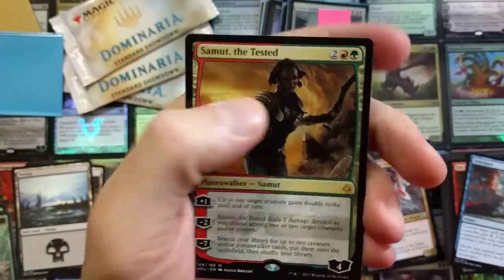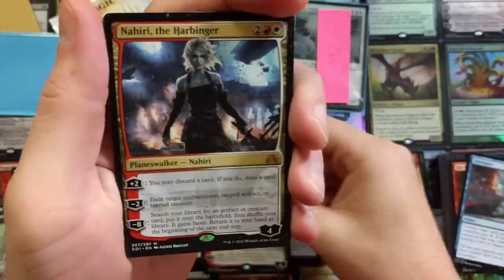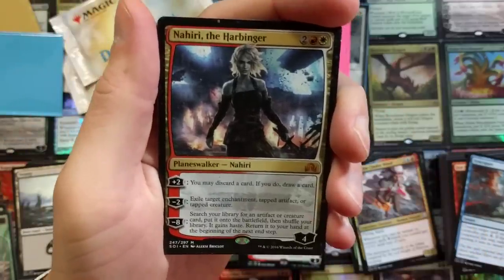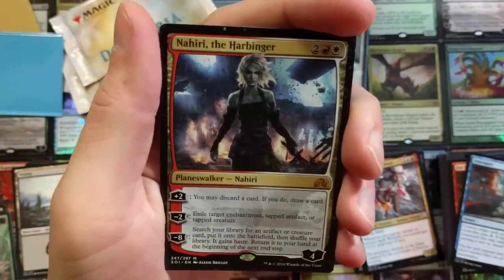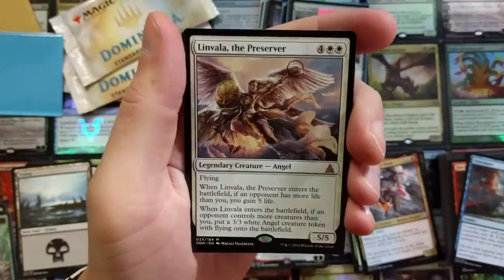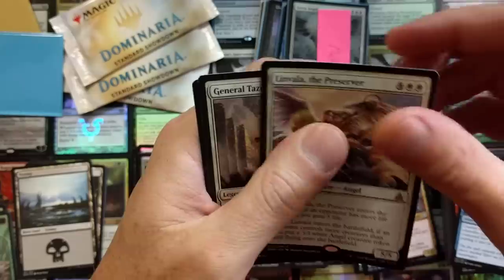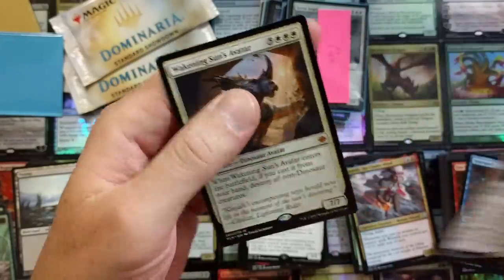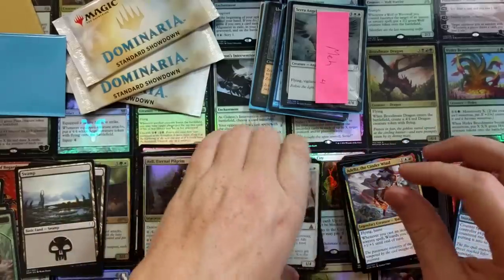Next packet: Alia, Samut the Tested - I really like Samut, that double strike ability is pretty neat. And Nahiri, the Harbinger - someone's going to say I'm saying it wrong. Linvala the Preserver, General Tazri, and Wakening Sun's Avatar - white was strong with planeswalkers in that set.